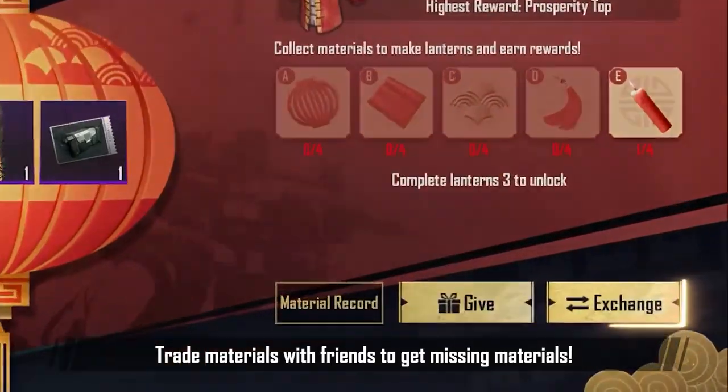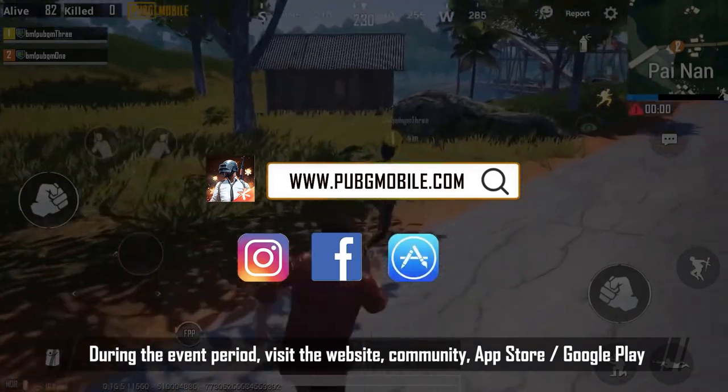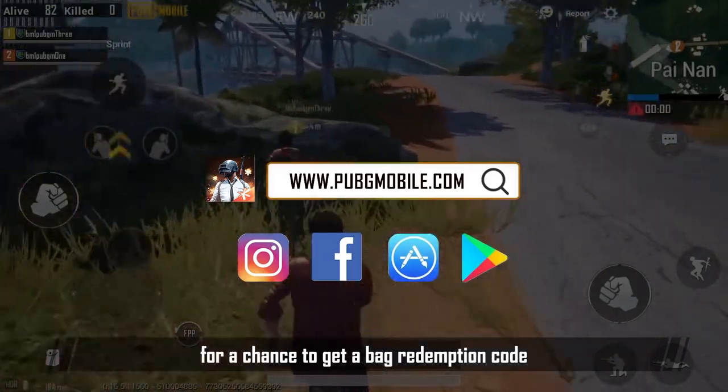Trade materials with friends to get missing materials. During the event period, visit the website, community, app store, or Google Play for a chance to get a redemption code.